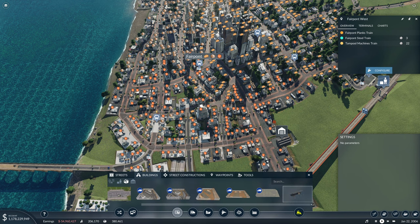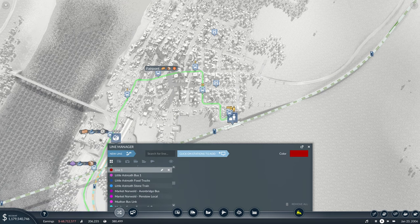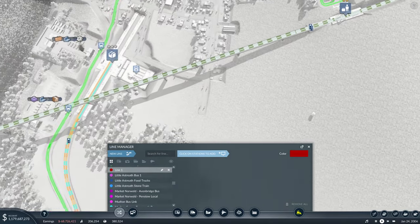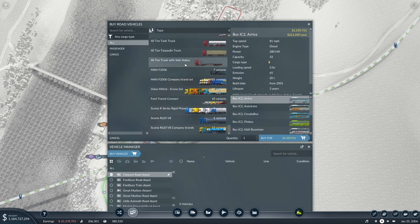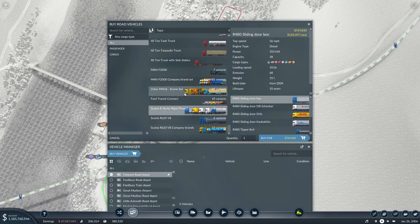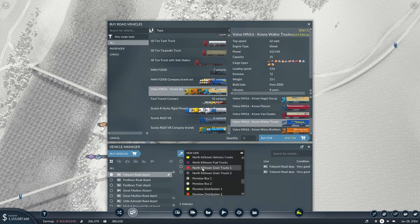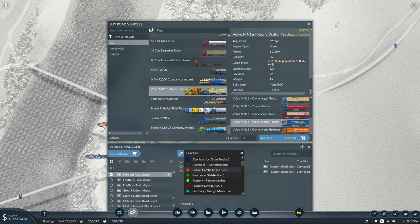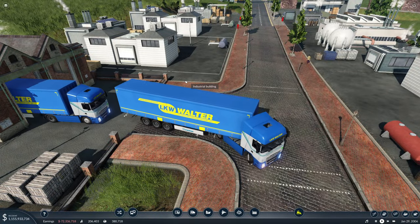We're gonna need a food and fuel. Flipping heck, that's a lot of food! Distribute you to there and to there - the trucks can just go around. Gonna go there and go there. Food distribution - Fairpont Distribution One. We'll have two lorries. Two lorries should be fine. Let's have a Volvo this time - LKW Walter livery. Two of you. Fairpont Distribution One. Get two of those Volvos out here. We've got Scania, so let's have a Volvo. It's a funny-looking Volvo, but nevertheless.